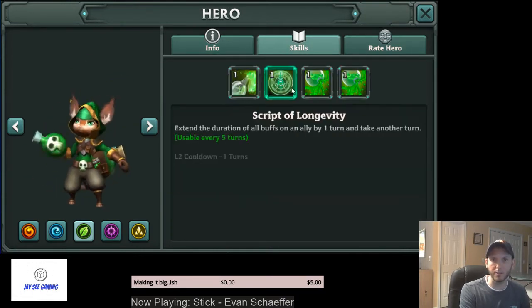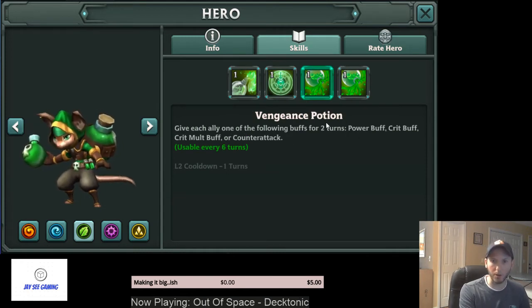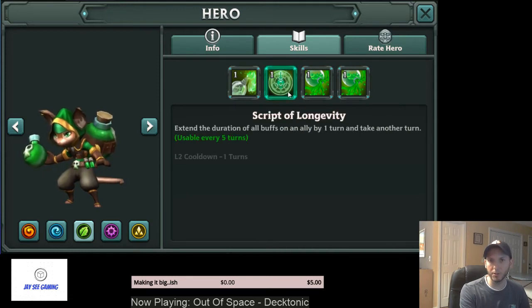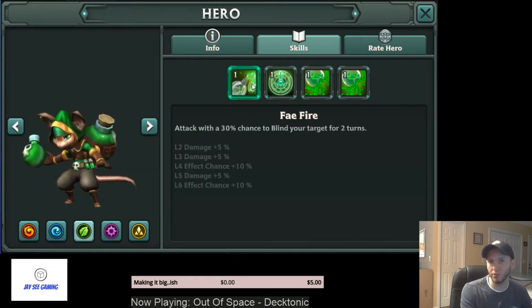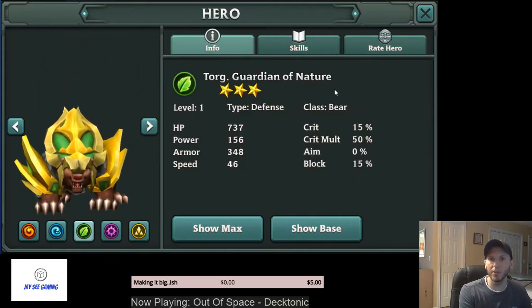The Green Alchemist — like all the Alchemists, he has some utility. If you're going to gear him, gear him Witchstone. He gives random buffs that are offensive-based buffs. He also gives a heal over time, and he has a skill 2 shared with the others where he extends the duration of all buffs on one ally and takes another turn. 3% chance of blind, goes up to 5% — decent little utility buffer/debuffer.